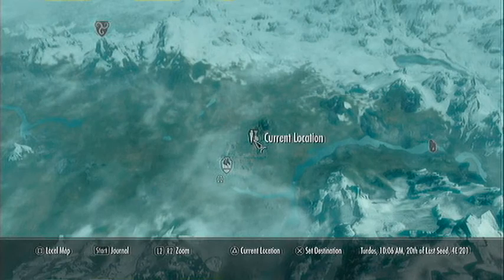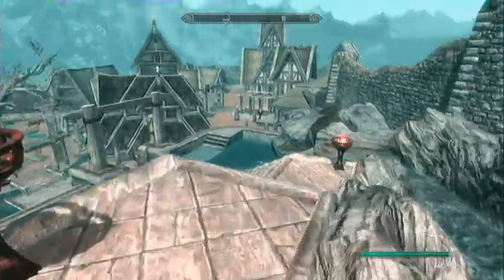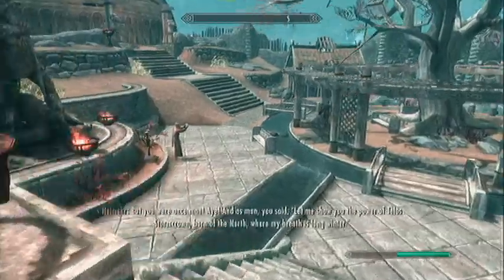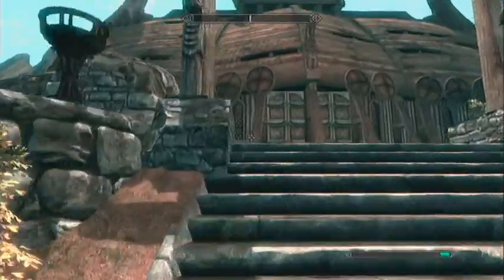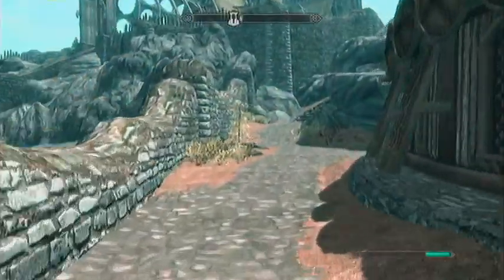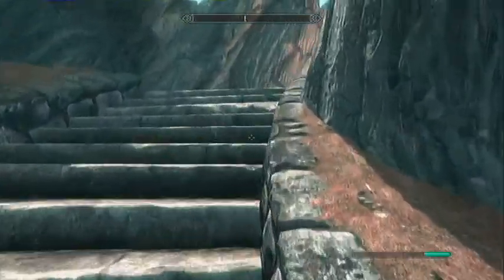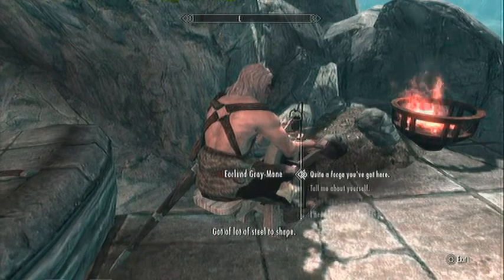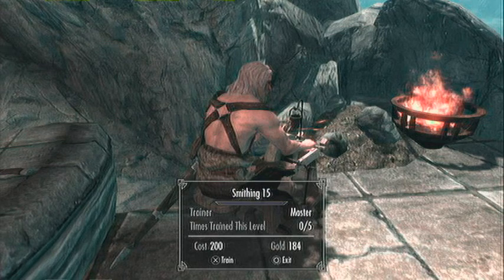Skipping right over to the last and final smithing trainer — we are at Dragonsreach in Whiterun. Running down the stairs here, it's pretty obvious who we're going to talk to. We're going to talk to Eorlund Greymane; he's the smith up here by the Companions guild. He says 'Got a lot of steel to shape.' Eorlund is the master level trainer in smithing.